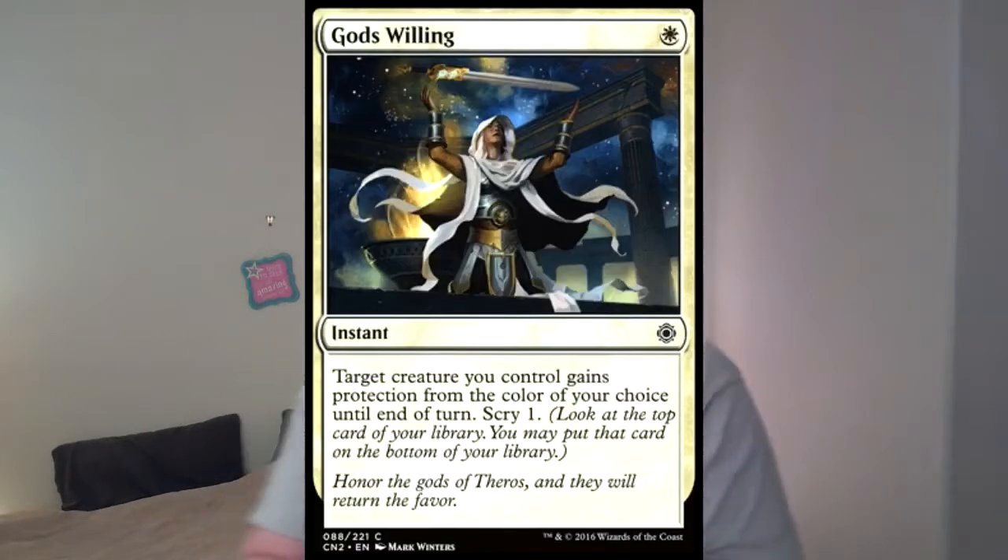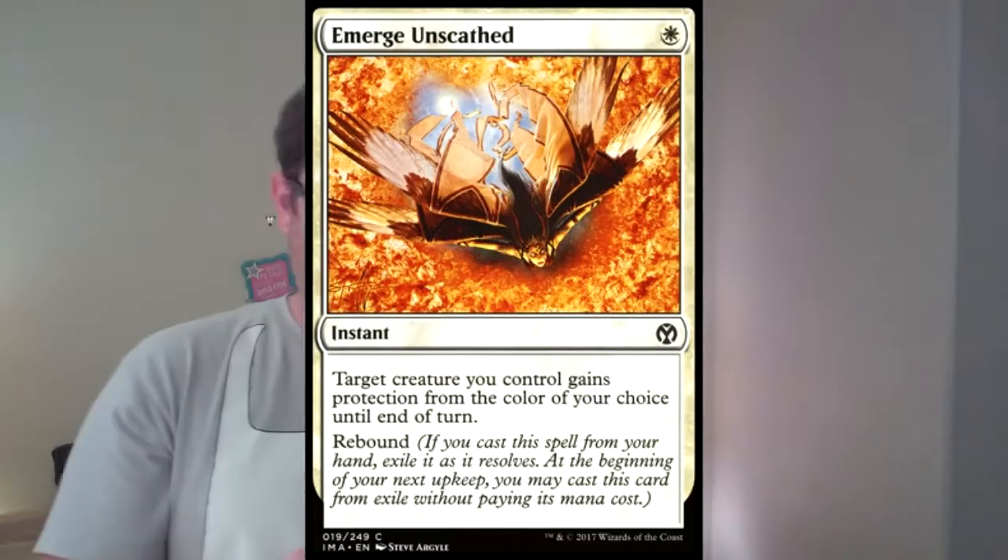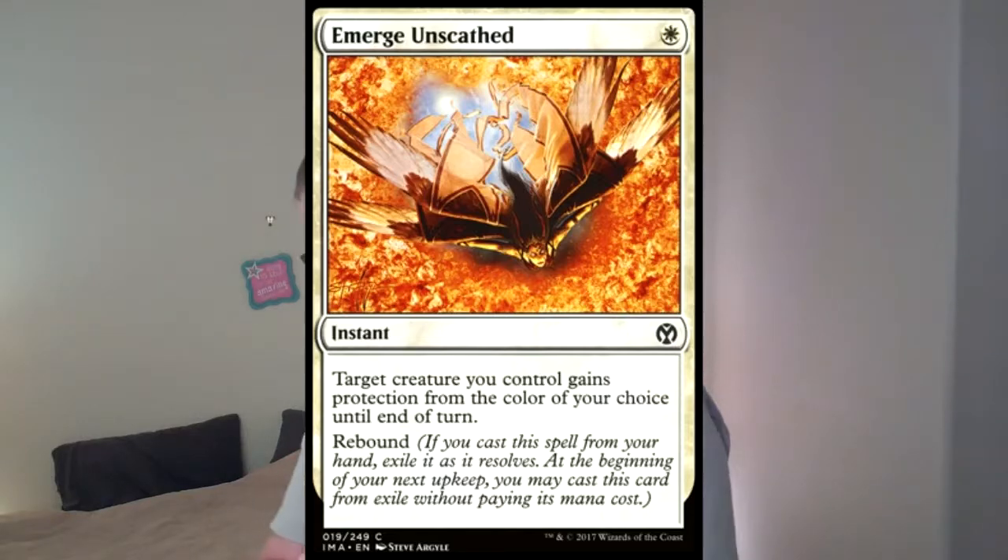For my spell slots as opposed to my creature slots, I've got three cards that basically do the same thing: Ranger's Guile, God's Willing, and Emerge Unscathed. All three of these are protection spells. I don't have any removal spells in my deck yet. The reason I really care about those is if I swing with three slivers, one being a Muscle Sliver, and they kill the Muscle Sliver, my entire team powers down. They could get a three-for-one off me just by killing a Muscle Sliver, so these protection spells are going to be really important.